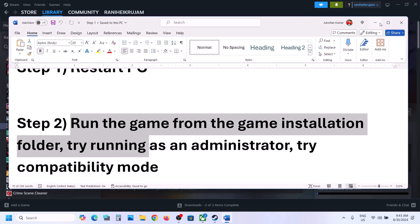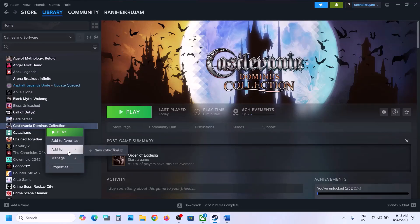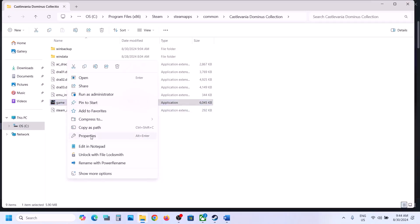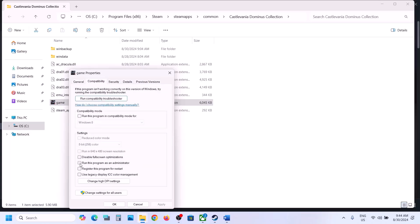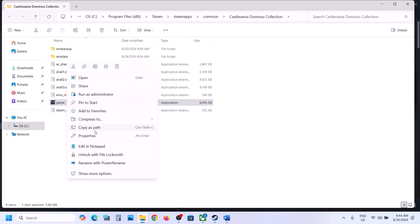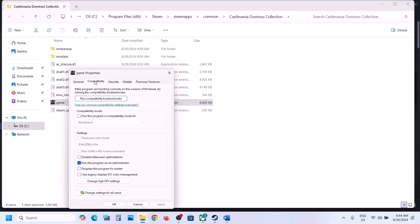The next step is to run the game as an administrator from the game installation folder. For this, go to Steam, right-click on the game, select Manage, then click on Browse Local Files. It will take you to the game installation folder. Right-click on the game EXE file, select Properties, go to the Compatibility tab, and put a check on the box which says 'Run this program as an administrator.' Hit Apply, click OK, then double-click to launch the game.